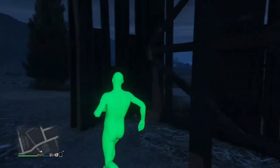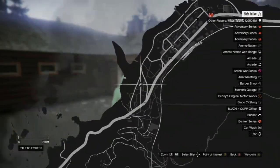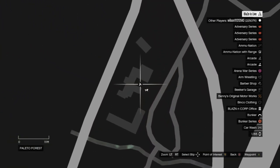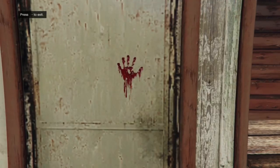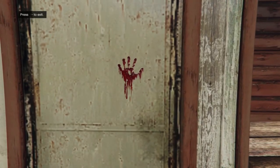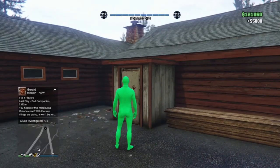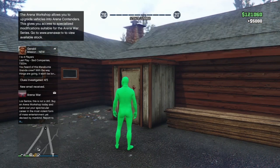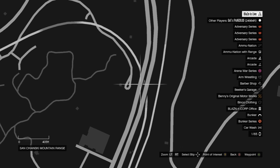If you get there and don't see anything, go to this location I'm about to show you. Check this spot right here and you should see a hand on the door.